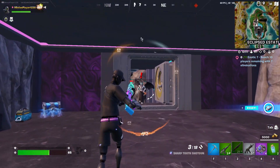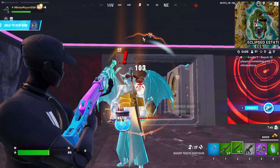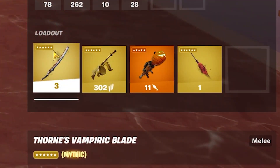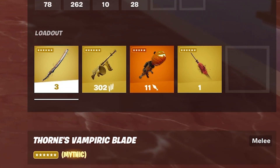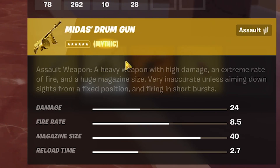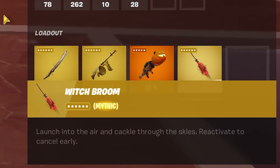Let's see — the Vampire Blade: Kato Thorn's custom-forged kinetic blade imbued with the ability to siphon health from enemies with each hit. So what that pretty much means is every single time you hit someone with it, you're able to get health back. Drum gun — obviously no changes. The witch broom: 'Waft through the air and cackle through the skies, reactivate to cancel early.'